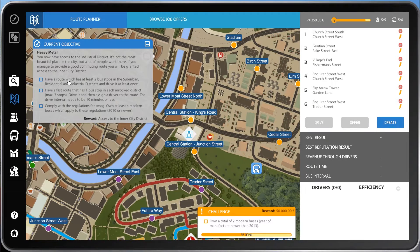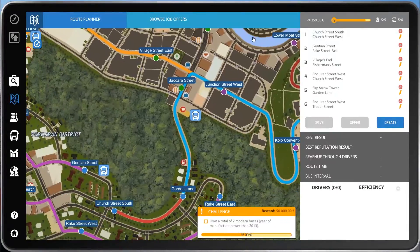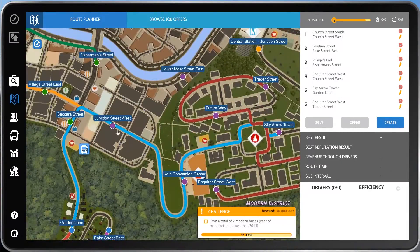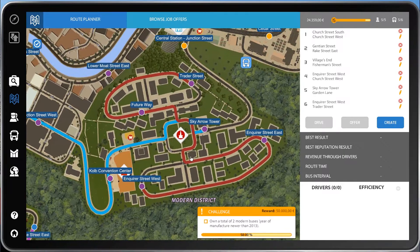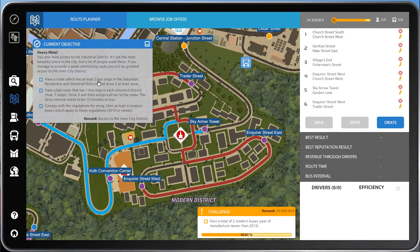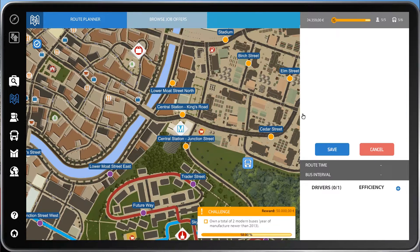We're going to create a route that has two bus stops in the Suburban Residential and Industrial District, and we gotta drive it at least once. Why we don't have to do anything in the Modern District, I'm not really sure. Hopefully it's not a bug and that's how it's supposed to be. If we don't complete the objective, we'll throw in the Modern District and hopefully that'll pop it up. So let's create a new route.